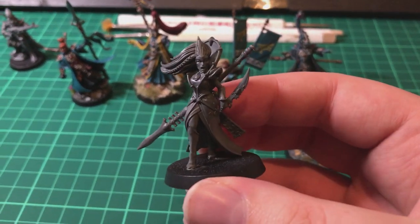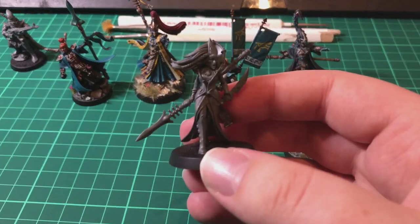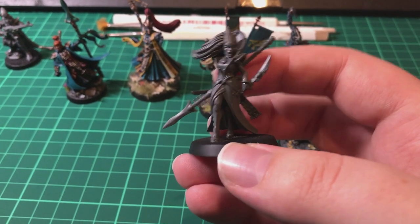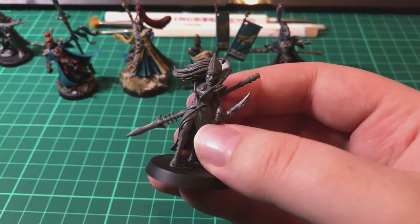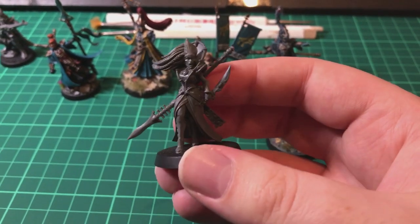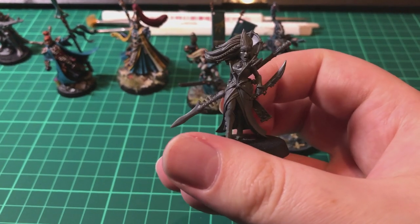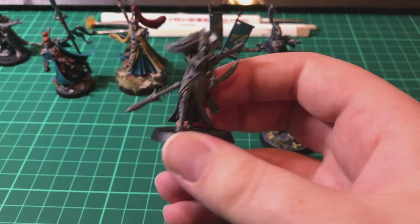I made yet another Farseer out of a Genestealer Cult model, but because I already have three Farseers plus three Autarchs including one on a bike, I've decided I don't really need another. So I'm going to take her apart, clip a few bits off, and turn her into a Dark Eldar character - maybe a Lhamean, the poisoner ladies you can take as retinue for your Archon - or maybe a Succubus, or a female Archon. Something Dark Eldar.